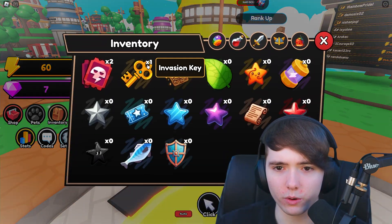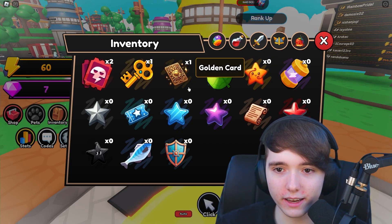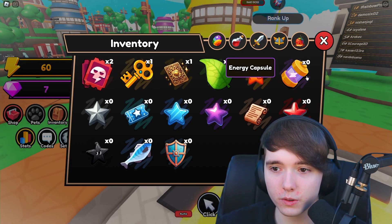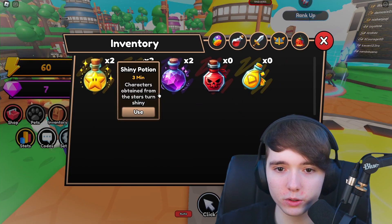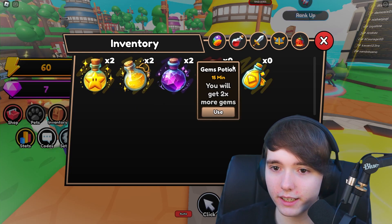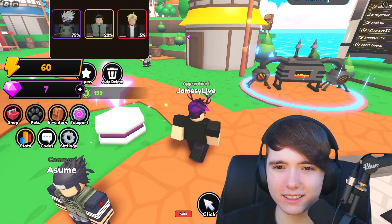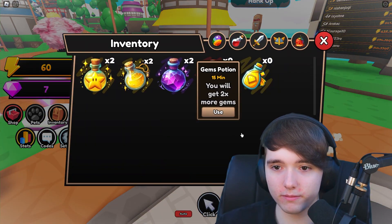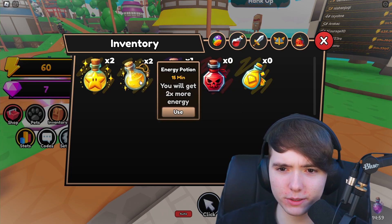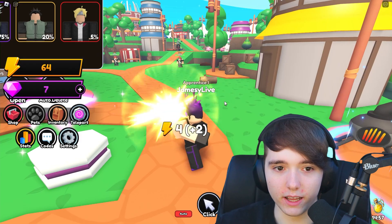Let's look at our inventory real quick. We've got an invasion key, a raid ticket, a golden card, and some fruit. We also got some potions — a shiny potion, an energy potion, and a gems potion. Pretty cool stuff. We need to get some gems, so I might use that gems potion. Let's also use the energy potion so we can level up faster.